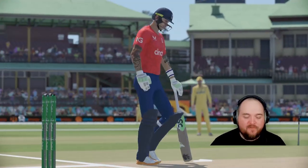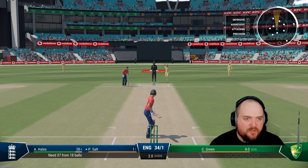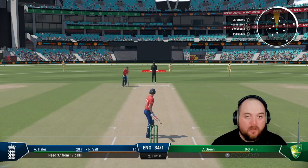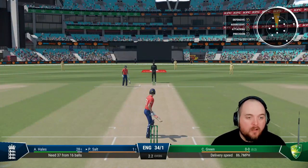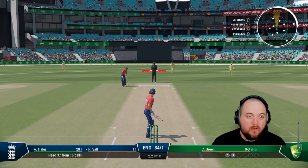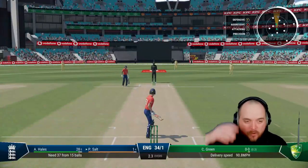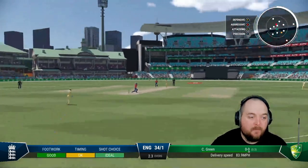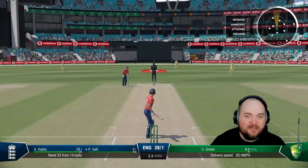Cameron Green to bowl - our first time facing a bit of pace. We're at 34 for one simulated. That's quick, that's quick! How am I meant to time this? When am I meant to press the button? I can't time this - this is ridiculous! Just bowl it at the stumps and he's got me. I'm going to try going over extra cover and press the button early - oh it's a big thick edge, that's gone for four. Pace is really tough to deal with.